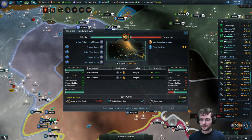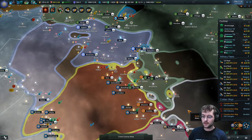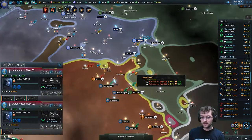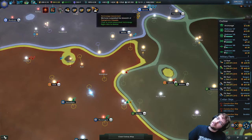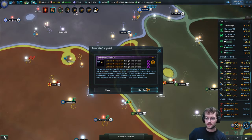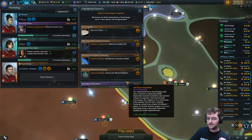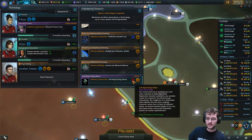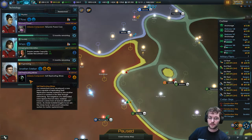The war score: we have 31% occupation, zero percent war exhaustion. They're sitting on 3% war exhaustion because we haven't had prolonged space battles. The Preyor fleets here are following the first fleet attacking starbases — hopefully we'll be able to intercept those and add to our war score. Transphasic torpedoes are very exciting. Self-replicating mines are a little less so. This is very Deep Space Nine plot-relevant: our researchers have developed a new mine capable of replicating itself.